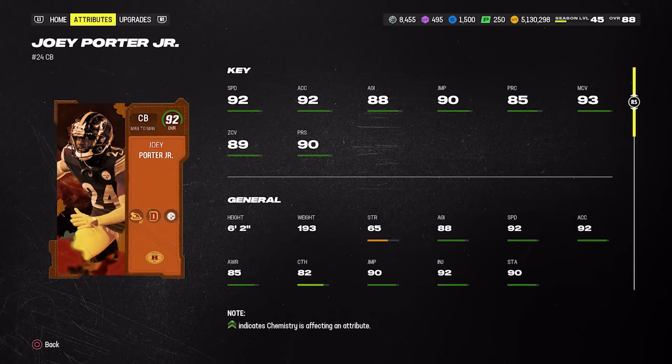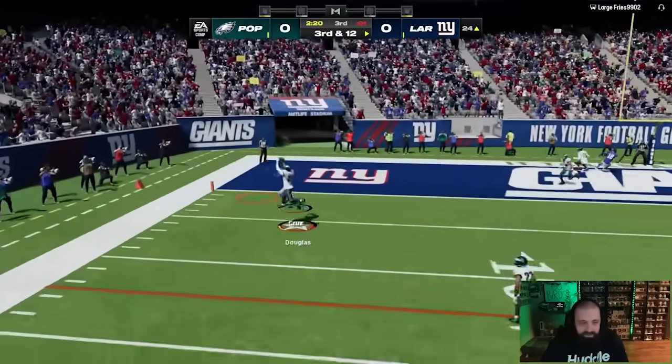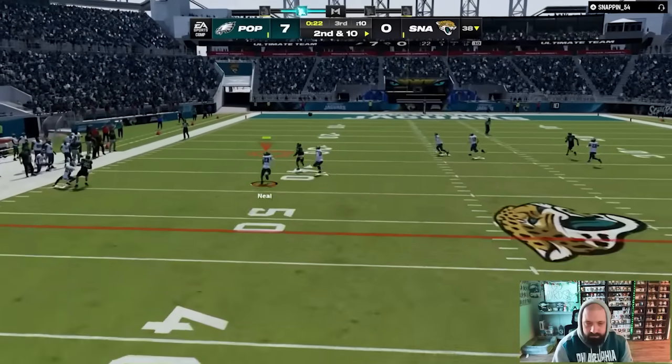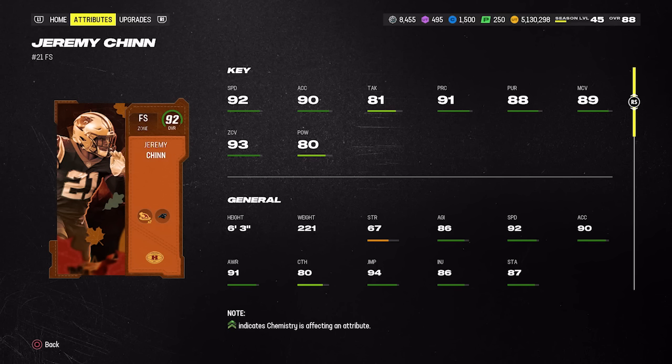I'm bending the budget rules a bit here with Zero Chill Rasul Douglas at 470k, but I think it's worth it. He has 94 base speed, 93 man, 91 zone — his press isn't great, but he's six foot two. More importantly, there's a Zero Chill strategy item you can earn through objectives in the Field Pass that gives plus one speed, plus two man, and plus two zone, boosting him to 95 speed, 95 man, and 93 zone very easily without even a theme team. Plus, Pick Artist is discounted at just one AP.